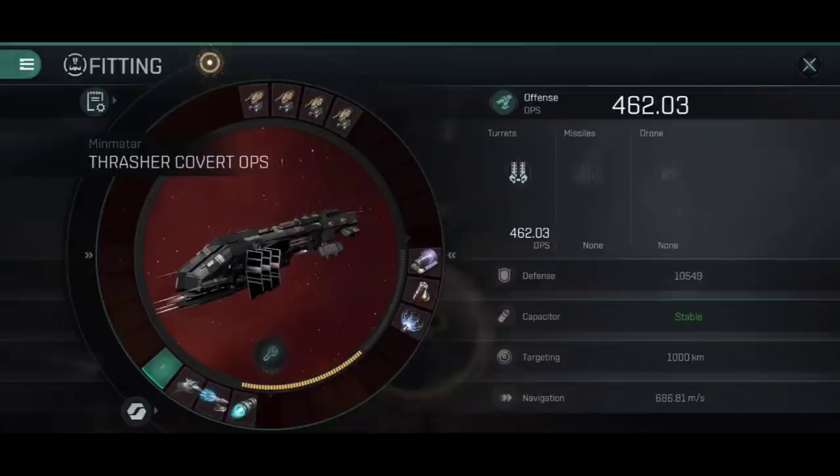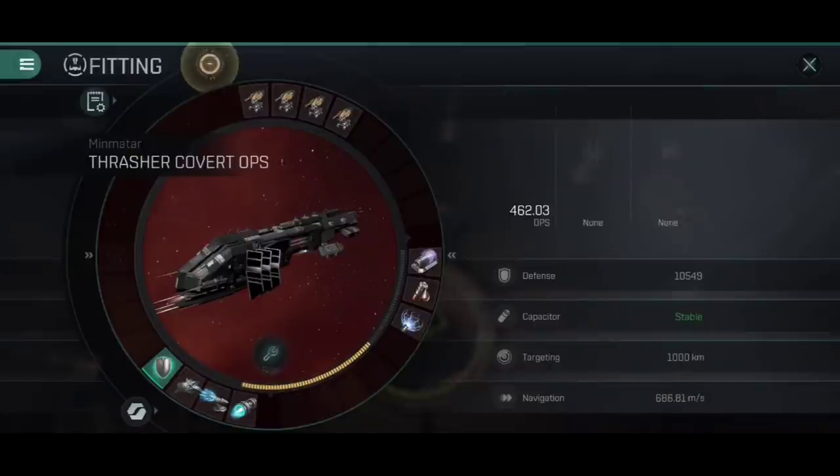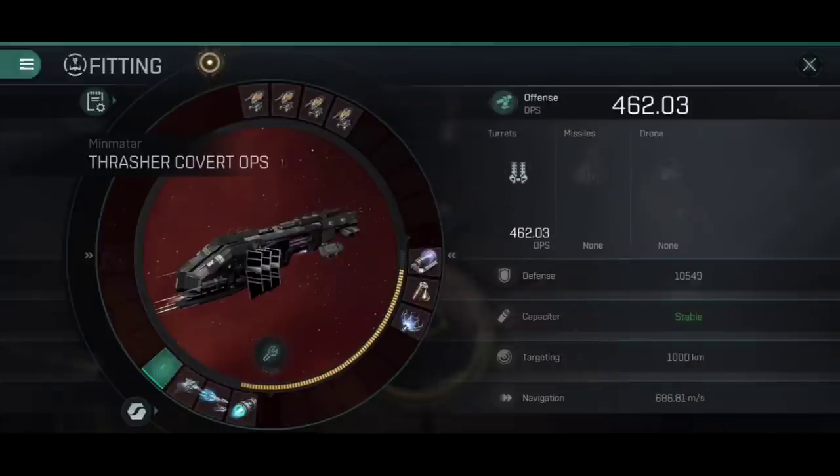With the Medium Shield Booster taken off, you'll see we've gone down to cap stability. If I fit a Small Shield Booster here, that also keeps us capacitor stable. It's only destabilized once we have that Republic Fleet Medium Shield Booster active. Of course, it's such a big boost we don't really need to keep it active — you just activate it for a cycle when you need to.